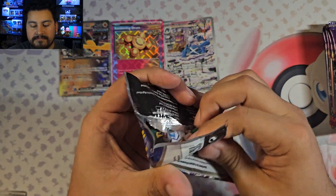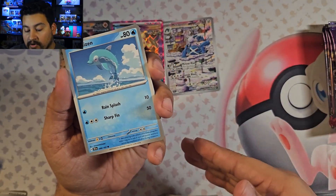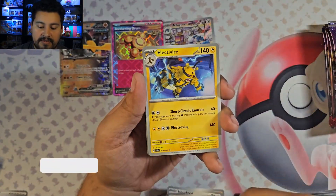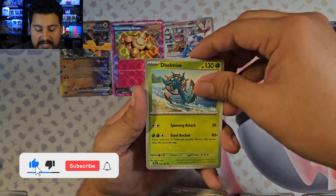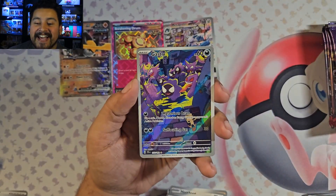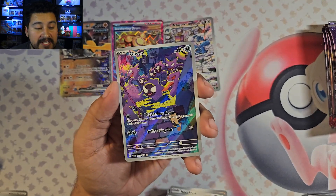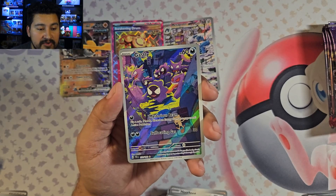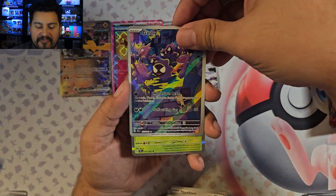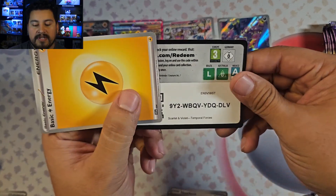Expecting the same kind of correlation with this box — we're going to get a Double Rare, maybe another A-Spec card or Full Art, and an Illustration Rare. Hopefully we get a special Illustration Rare at that. We start off with a Noctowl and a Ghastly Illustration Rare! Wow, I'm getting all the Illustration Rares that I want. Ghastly, Metagross — the only one I want left is probably the Arbok, and that one should be fairly cheap.